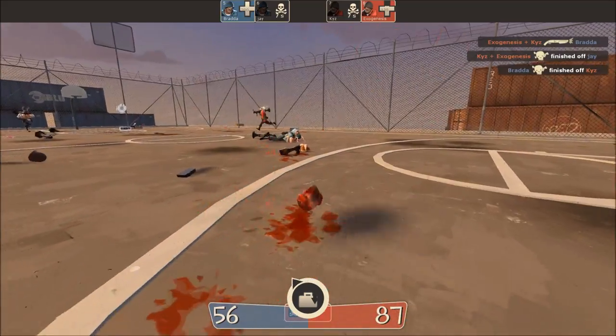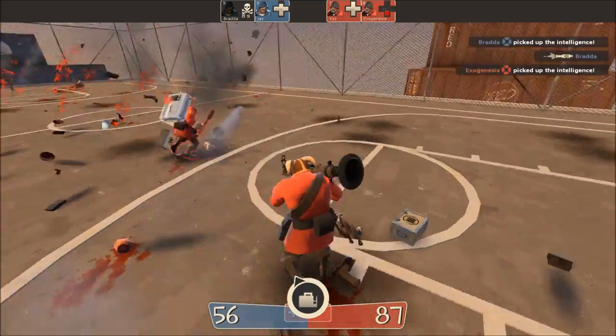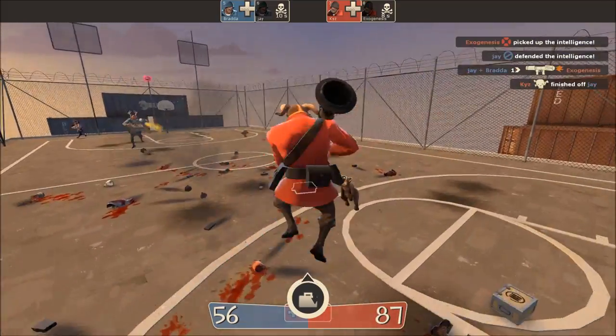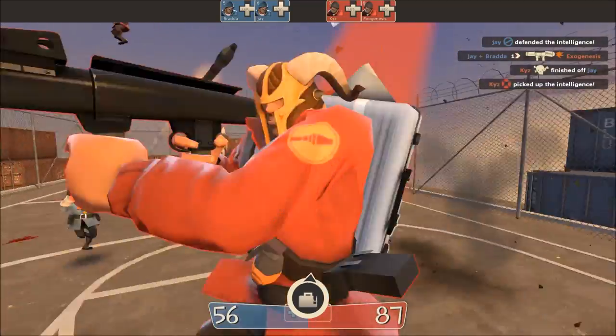Basketball is a mod game mode with relations to competitive play and competitive training. The game mode is used to practice rocket jumping, air strafing, and shooting opponents in the air. It isn't very common, but in the past there have been basketball tournaments, similar to tournaments for regular competitive play in Team Fortress 2.